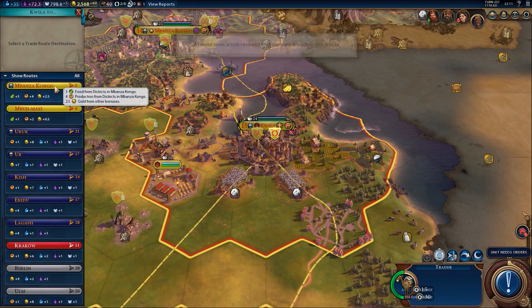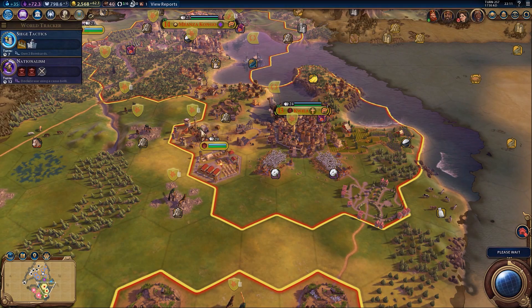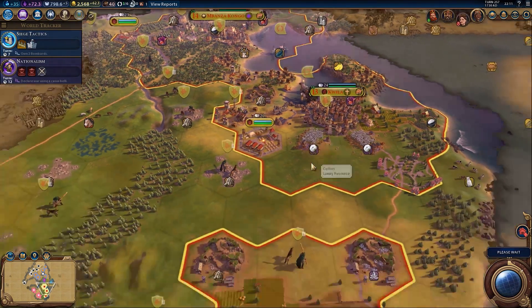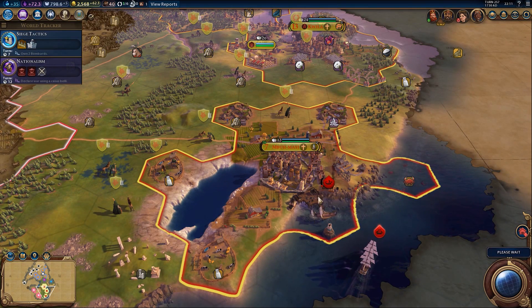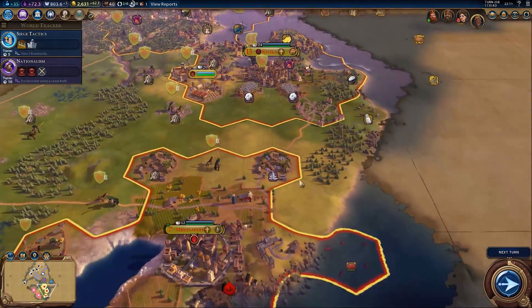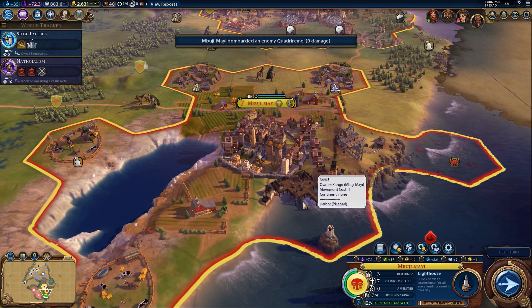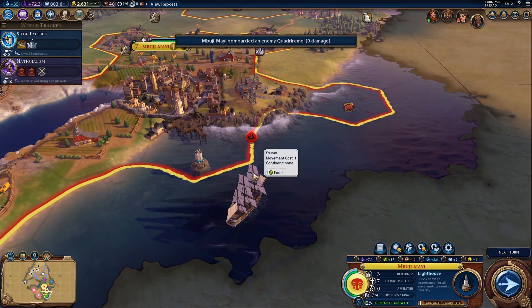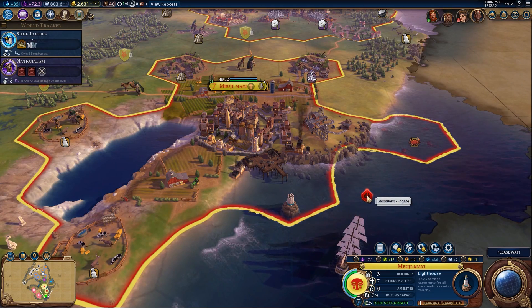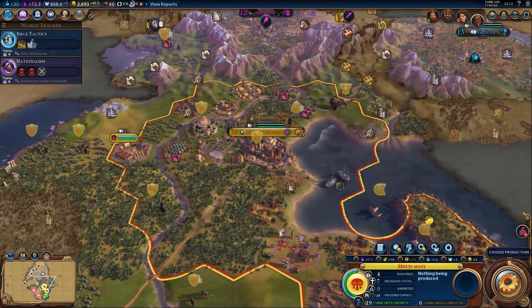The trader from Quila is going to go to Mbanzakongo because that also gives them plus four production, and I imagine that will go up even more once the industrial zones are completed. We need one of those down here ideally, once that lighthouse is done and we've repaired the bloody harbour. As for that barbarian frigate floating around off the coast - I have no way to stop it. That's why I haven't put units on these crabs, because the barbarians can just run in and pillage.